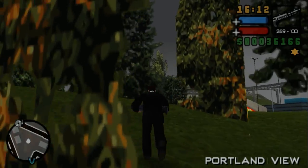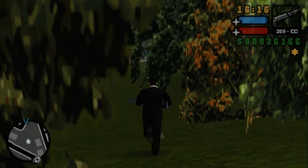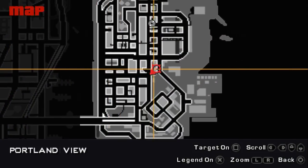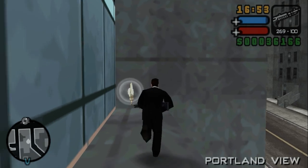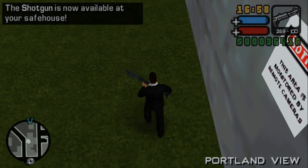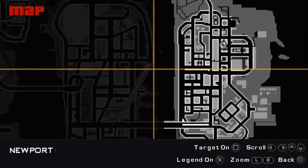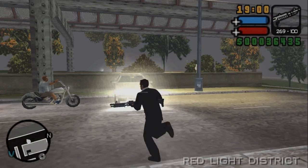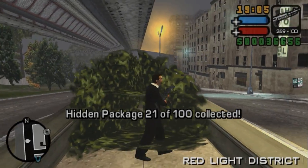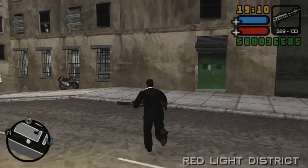The trees are popping in as you can see — this game suffers from horrible pop-in, even more so than San Andreas. Behind the only hospital in Portland we can find the next package, and we got the shotgun in our safe house — the second reward after 20 packages. For this one get yourself any car or bike, though I prefer a car because it's easier to get on top. That's package number 21.